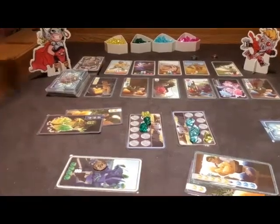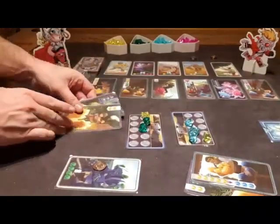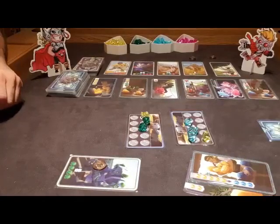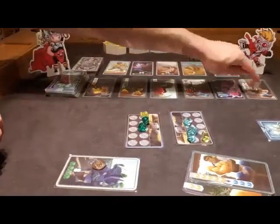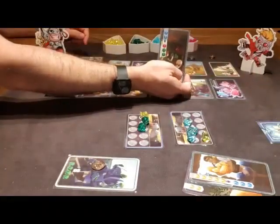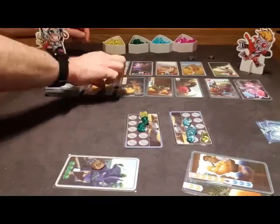Now it's Baby Thor's turn, and Baby Thor doesn't have any cards in her hand because she's already used all of her cards. Baby Thor is going to pick up all the cards she's used, and that's her whole turn. Then it's Baby Star-Lord's turn again. He doesn't want to play the card he has — he wants to take a card. When you look at this row of cards, you can take the first card for free. So Baby Star-Lord is going to take this card for free and put it into his hand. All the cards shift down, and we get a new card.